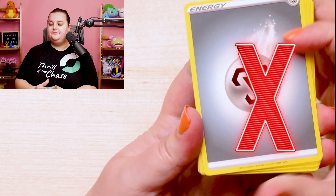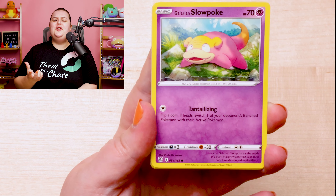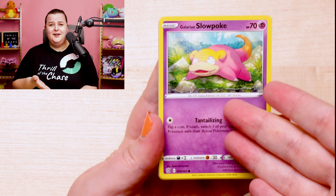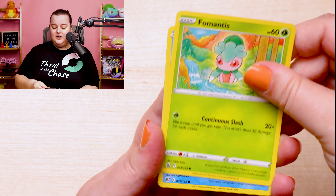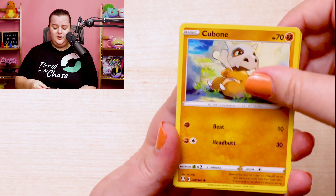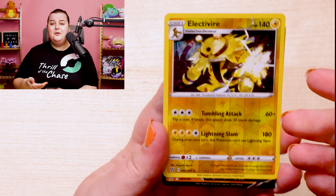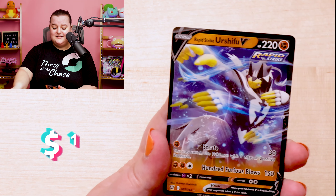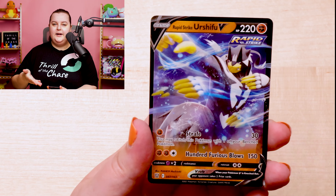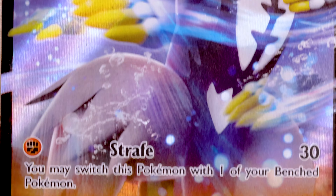We are getting to the end. There's a Galarian Slowpoke — you guys know how much I love my Slowpokes. There are so many nice cards in this set. What do we have? We have a pull! A Rapid Strike Urshifu V — my goodness. Let's take a look at it under the microscope. Rapid Strike Urshifu V, ready for his blows.